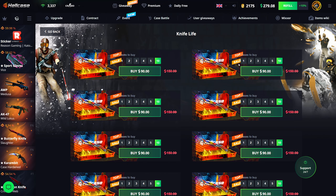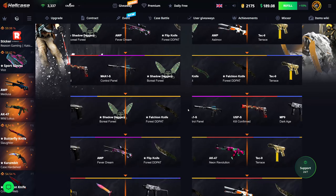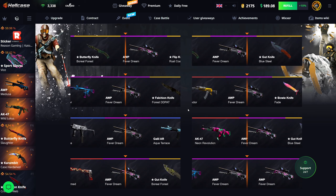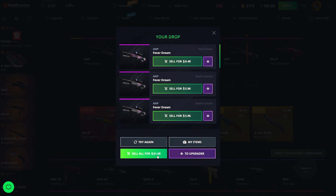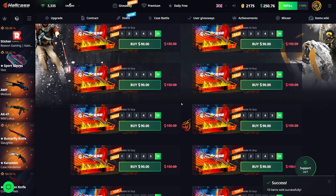Going ahead and doing 10 Knife Life cases — we can actually watch them all spin at once now. We just get Fever Dreams, $61 back. How much did I pay? $90. Let's do it one more time — come on, Knife Life. Nothing again, $60. Selling that back.